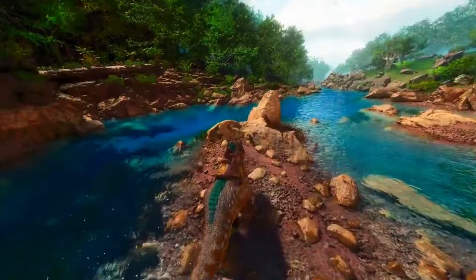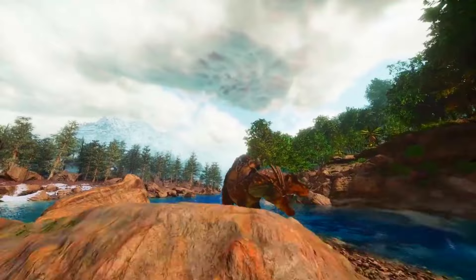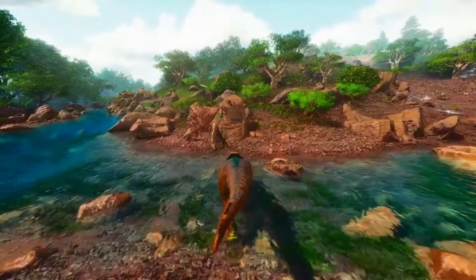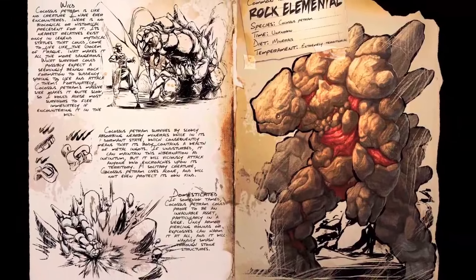The babies are really easy to find. Unless a random circumstance happens like a Rex gets trapped or you find a baby Rex on ASA which can certainly be tamed by pressing the button, always try looking for above level 100 Rexes — that is going to give you the best results. If you do breed those Rexes in future or tame more above level 100s, you're going to have a significantly higher chance of defeating those bosses.